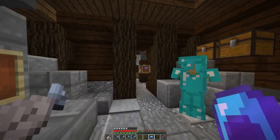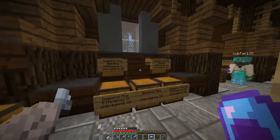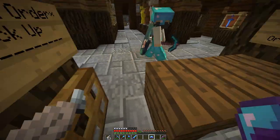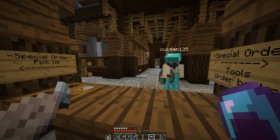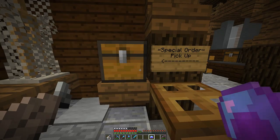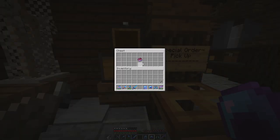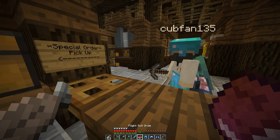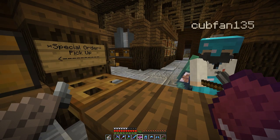Welcome to Scar's Enchanted Tool Forge! Mr. Cub, how are you today? Good, good — I have an order for you. Over here in this box, I have an order for a flight suit, is that correct? That's correct, that is what I ordered a little bit ago, and I'm here to pick it up.